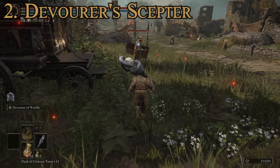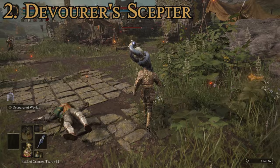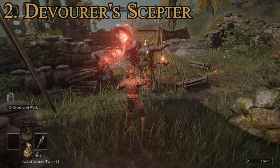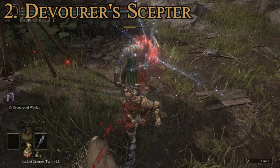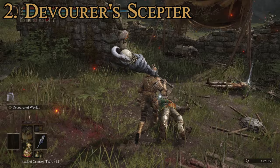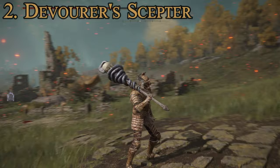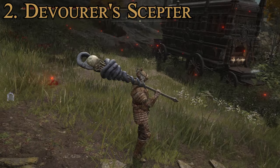In combat, the Devourer's Scepter has powerful heavy and quick attacks. The running jumping heavy attack deals quite a bit of damage - useful against bosses or enemies that don't hit as fast. The Devourer of Worlds special is a magical attack that charges up, jams into the ground, and absorbs hit points from enemies within a radius. It's most useful against boss enemies - you can use it between their strikes to pull hit points off them and give them to you, so it has a nice healing effect while still dealing damage. That's number two.